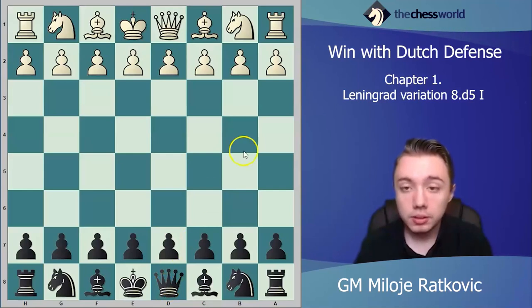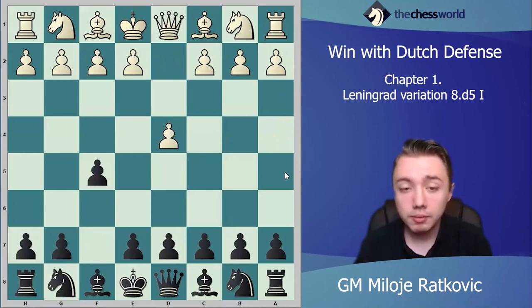Dutch defense starts with d4 f5. This opening was recommended by Elias Stein, who said in his book that f5 is the best move against d4. This opening was played by many very strong chess players like world champion Alexander Alekhine, Neidorf, Morphy, and also it was played in the match between Botvinnik and Bronstein.